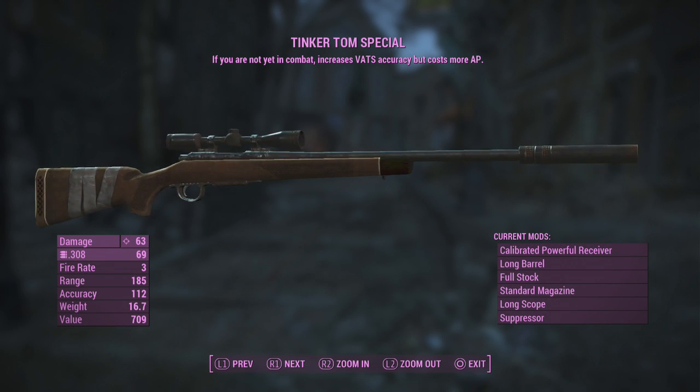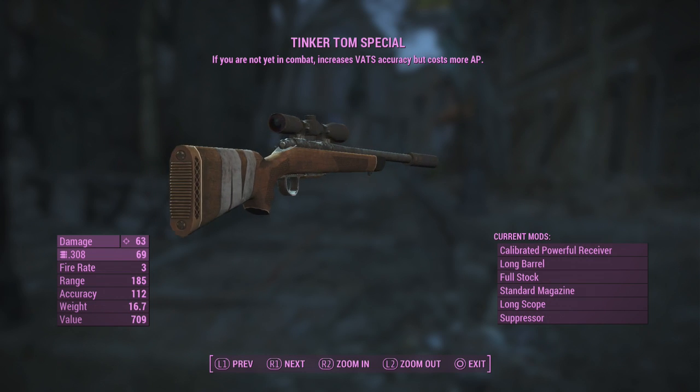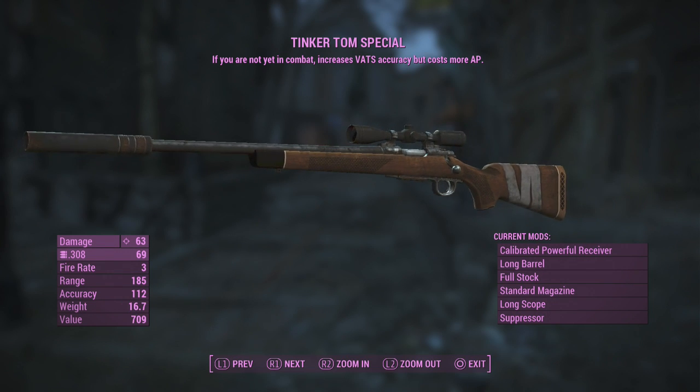Greetings and salutations rest of humanity and possibly aliens. It is your boy FreakiesGaming or Daniel, coming at you guys with another video. Today I'm going to be showing you guys how to get Tinker Tom Special, a unique hunting rifle in Fallout 4.